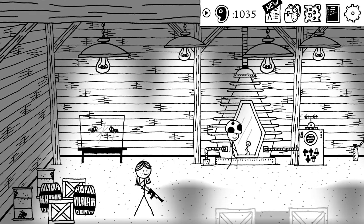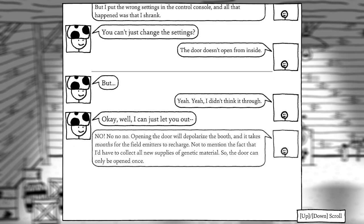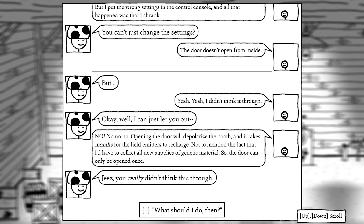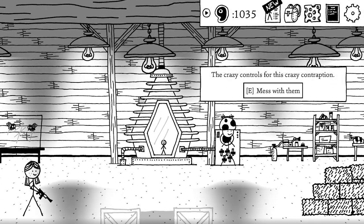At the old Flemberg place, Paul Flemberg explains he moved back to his parents' old house because nobody would give him lab space for his experiments. He got into a transformation booth to make himself better, faster, stronger — at least one of those — but put the wrong settings in the console, so all that happens is that he shrinks. The door can't open from the inside, and opening it would depolarize the booth requiring months to recharge. I need to fix the console settings correctly.